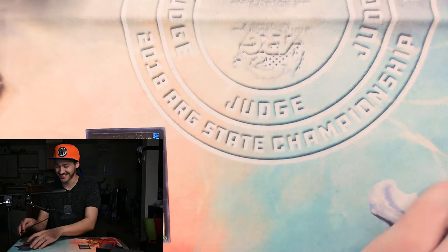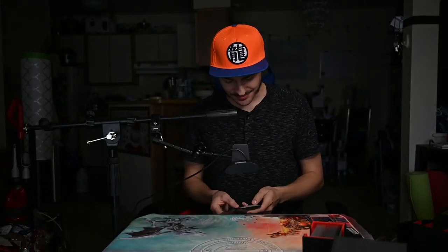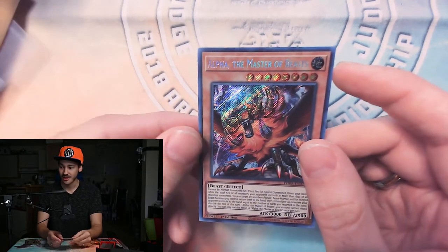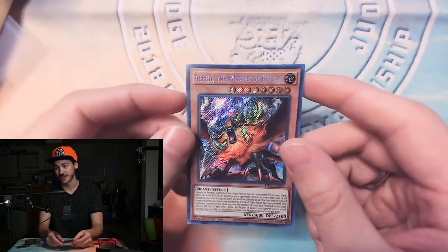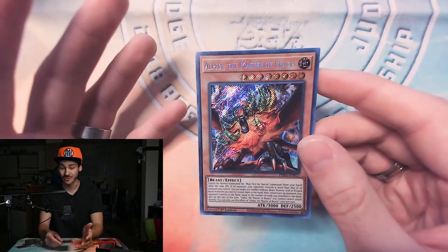Now you might be saying: what if I just want to summon out a big fat monster and just attack without using a normal summon? Well, there is a card for you and that card's name is Alpha the Master of Beasts. Alpha and Dinowrestler Pankratops are really close kindred spirits. Pankratops says if your opponent has more monsters than you, you can special summon it. Alpha says if your opponent has more attack power than you, you can special summon him.